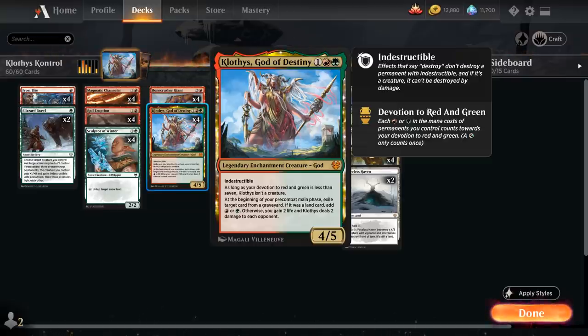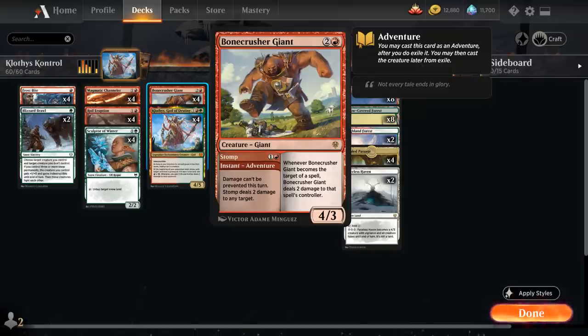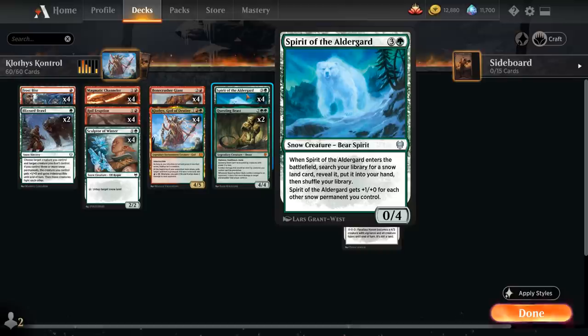We've got our 4 copies of Klothys, and 4 copies of Bonecrusher Giant — first use the Stomp Adventure as another removal spell, then play the 4/3 creature afterwards, which also increases our devotion. At 4 mana, the full playset of Spirit of the Elderguard.